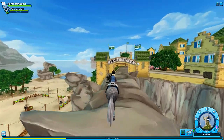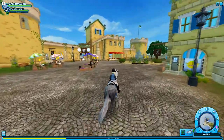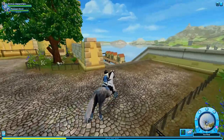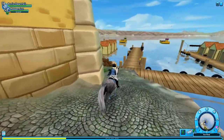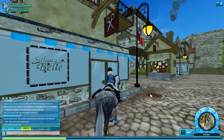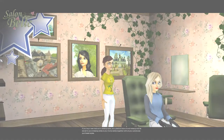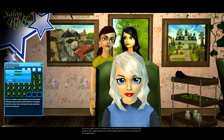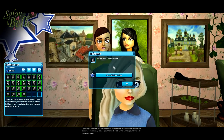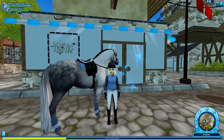We're back in Fort Pinta now and I'm going to make that last stop in Jarlaheim so I can get that — it was like a platinum blonde hair that I wanted. And then we're going to go back to Dundal. We're back at Salon Belle. I'm just going to pick up this hairstyle — I think it looks really good together, it's a combination with the makeup that I just got, with the red lipstick. So I'm just going to go ahead and buy that. Equip now and equip — oh, I really like it!